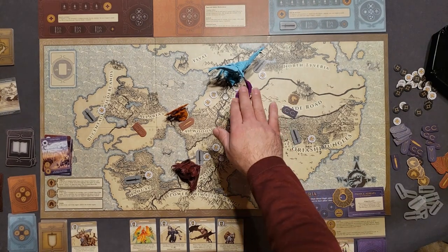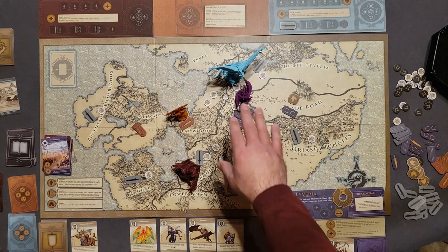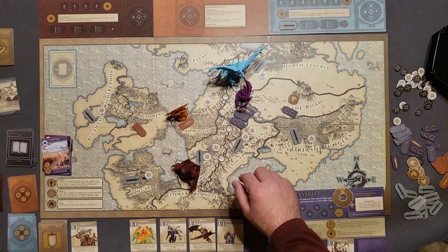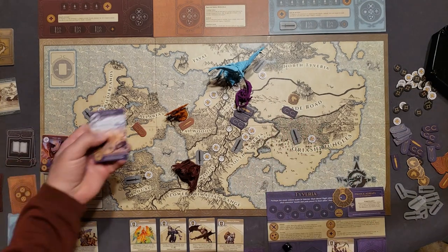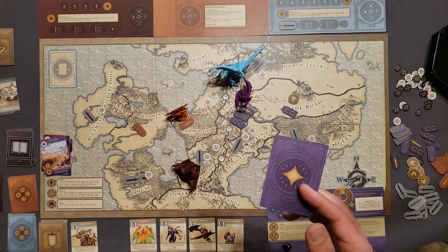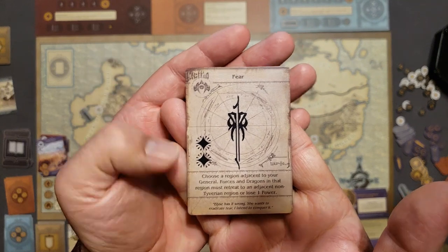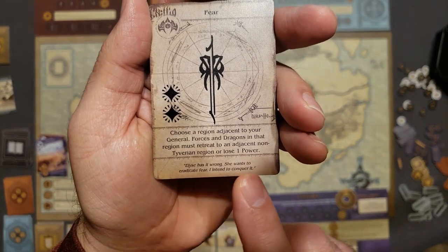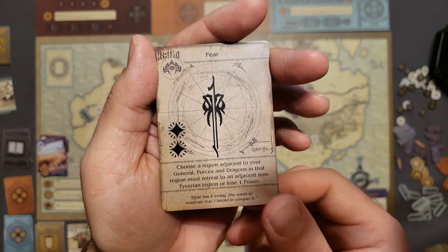With my Arcane Deploy I still have the Valla action. With Valla I can either draw a Valla card or spend one by spending power. I don't have power or Valla cards, so I'll draw one. I got Fear — it costs some power and lets me choose a region adjacent to my general: forces and dragons there must retreat to an adjacent non-Tiverian region or lose one power. This goes into my hand to use during a future Valla action.